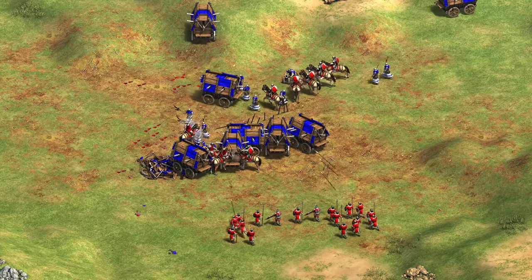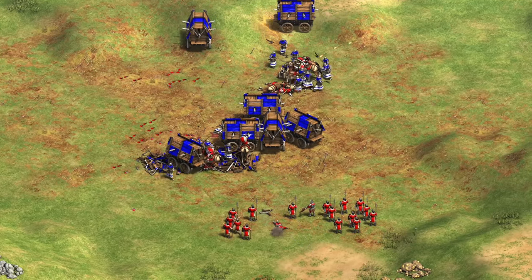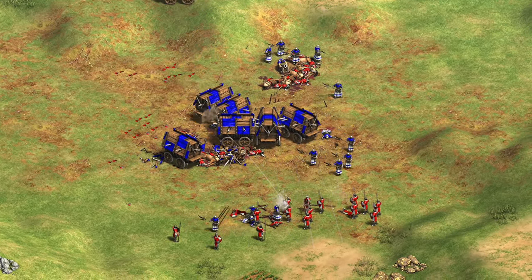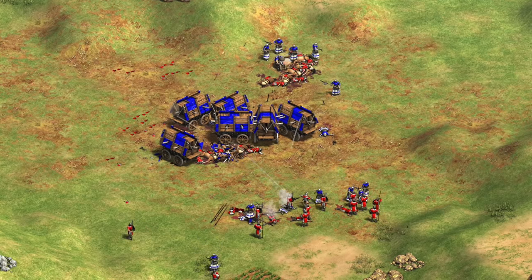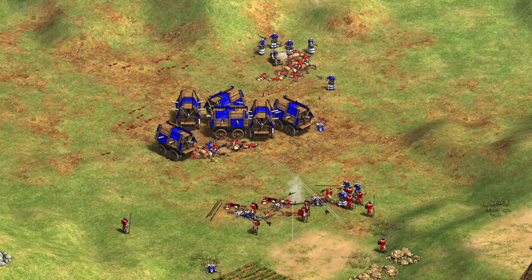Hey guys, Spirit of the Law here. In this video we're going to be checking out the Bohemian's unique unit, the Hussite Wagon — depending on your pronunciation. It's part gunpowder and part siege, but also has a unique ability to reduce the damage taken by units behind it, which we'll look at in some detail.